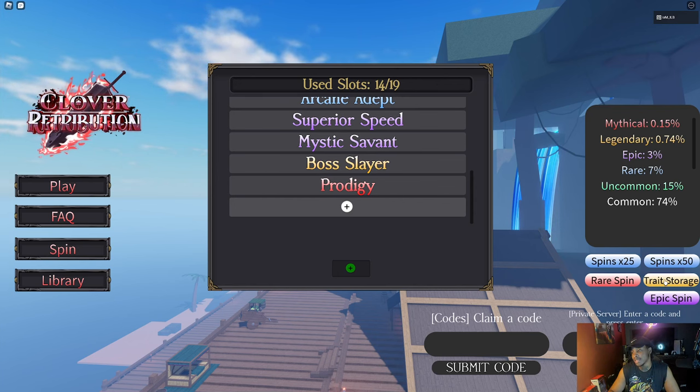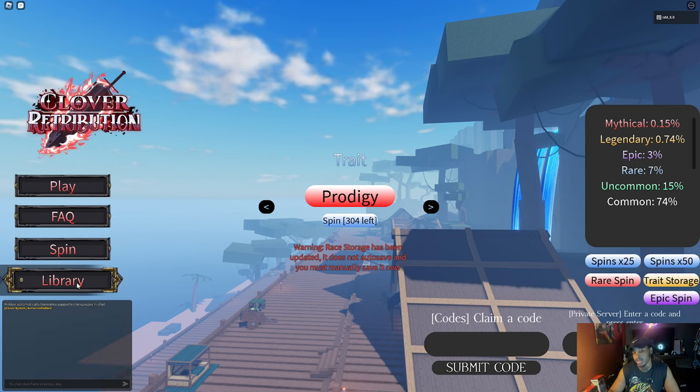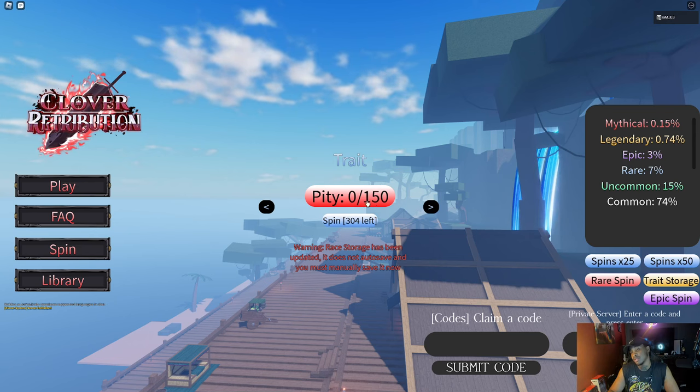To get spins when you're not on the game, you can go to the library — the library gives you some decent spins. If you also have VIP for the game, you won't need the pity system at 200 — you'll go down to 150 pity for each one of these.